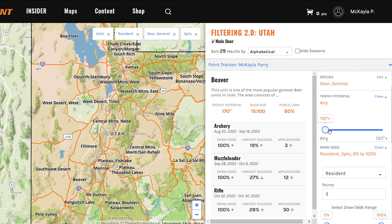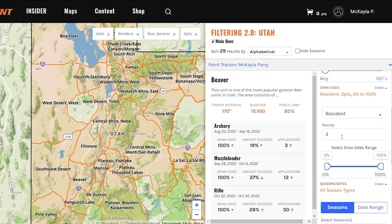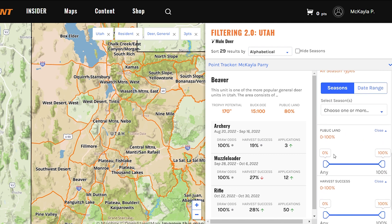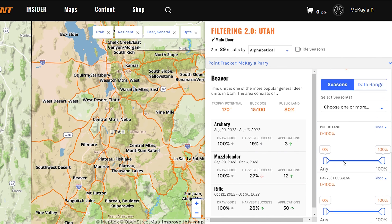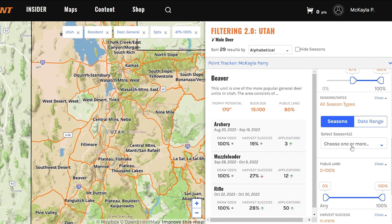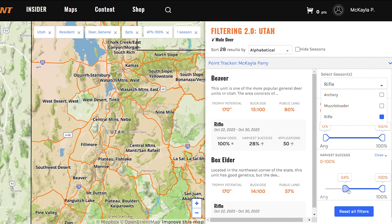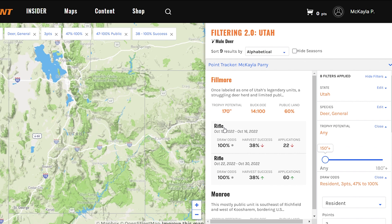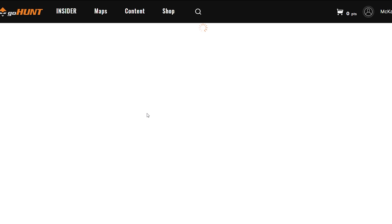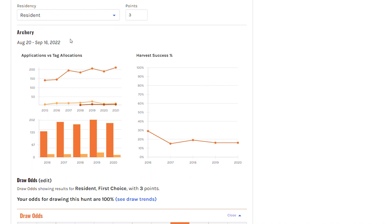You can filter by trophy potential, and if you have your point tracker set up, your points will automatically be uploaded here. You can select draw odds range, season type, public land percentage, as well as harvest success. I'm going to go ahead and do draw odds range, select rifle, and let's do greater than 38 percent harvest success. From there you just want to select the unit you're interested in and click on it, and it'll take you to our unit profile.